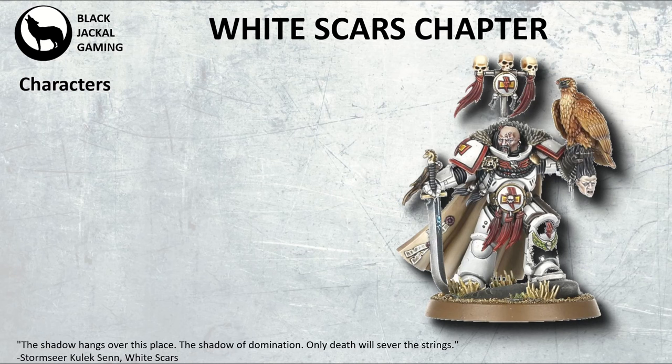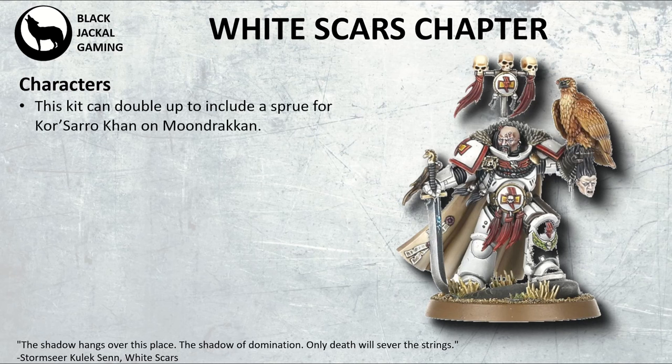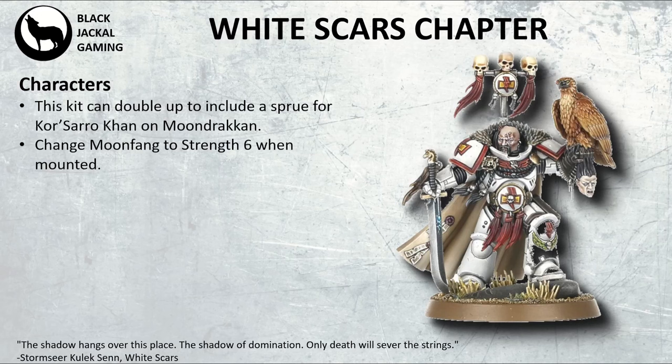There are a couple of other characters you can add as well. If you're going to give them Khan on the bike, you really want to double this up with a sprue to allow Kor'sarro Khan to then be on Moondrakken, so you've got a named character that can be mounted too. You'd probably want to change the Moonfang to strength 7, because strength 5 on a bike isn't really going to do that much damage — you want to give him a little bit of a bump up.